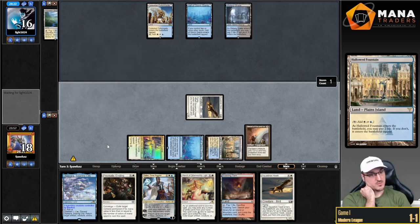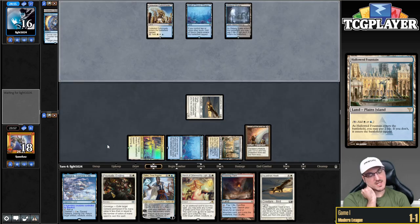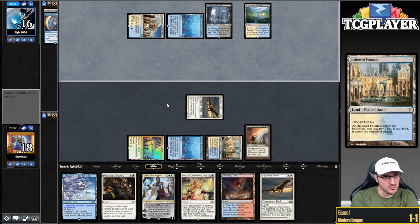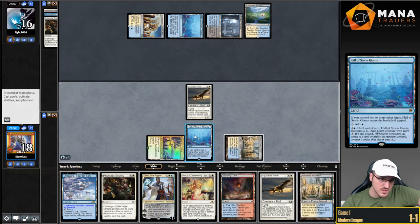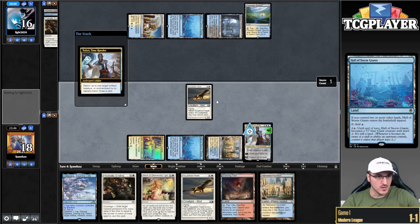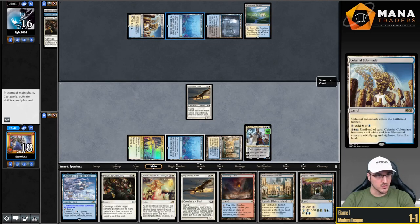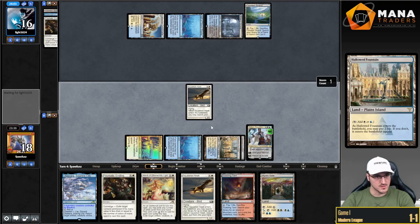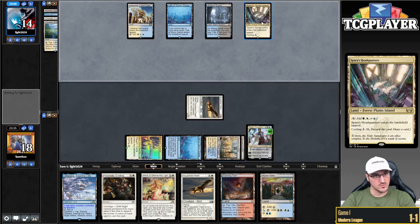Esper! My opponent gets tricked into thinking that Esper is a reasonable deck now. So I'm going to slam Teferi. Minus, get our card. They can't attack with either creature, so I think I'm just going to play the Hallowed Fountain tapped and say go. Esper Triumph — oh, banned? Huh. So I guess they have that for Jace. I could just bounce the Jace with Otawara, but probably slamming my own Jace is better.